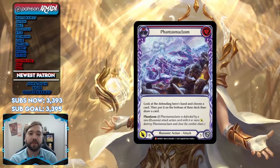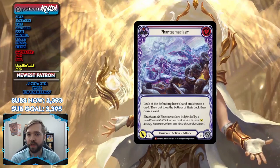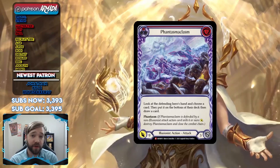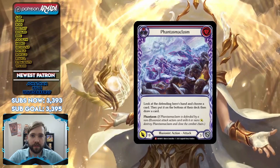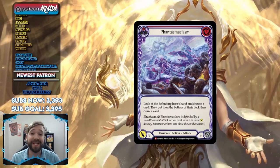Phantasmaclasm is a hilarious name. It costs three, pitches red, it's a Majestic, an Illusionist action attack — blocks three and attacks for nine. Just a casual nine for three — that's the baseline vanilla stat. Look at the defending hero's hand, choose a card, put it on the bottom of their deck, and they draw a card. So you take away something from your opponent's hand, put it on the bottom of their deck, and they're left with something likely worse. The fact you're attacking for nine and you get to remove a card before they even declare blocks is disgusting.